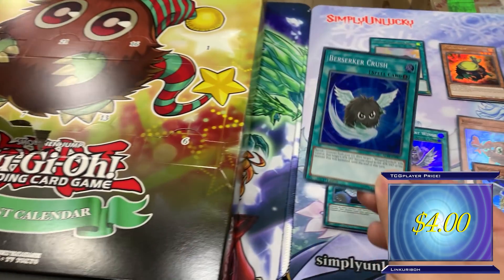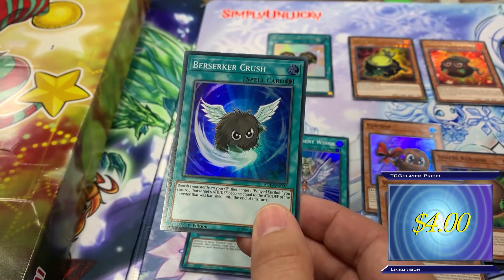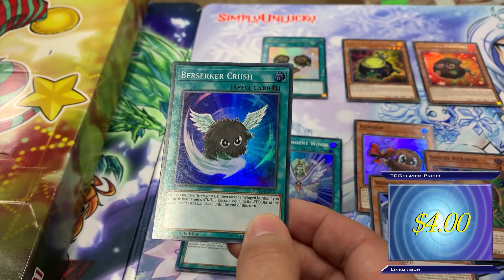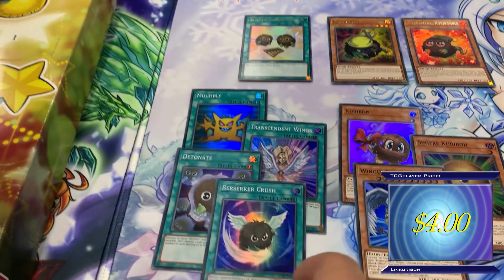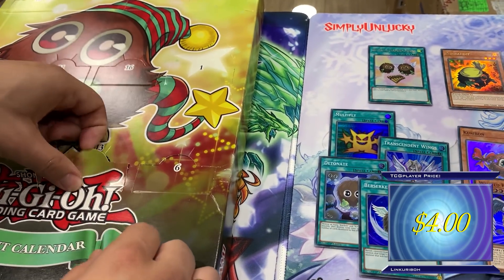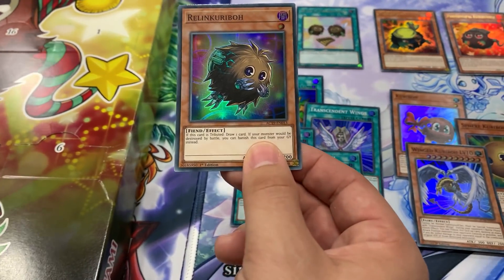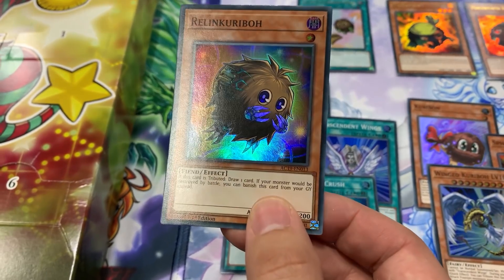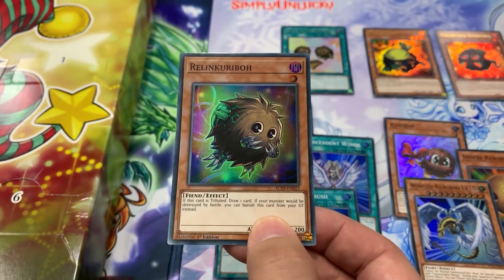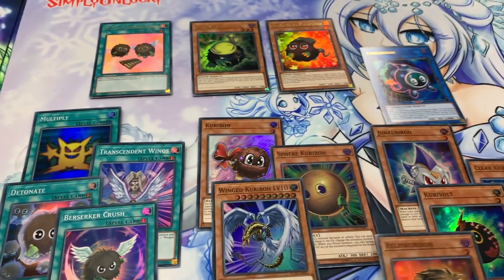Next we have Berserker Crush. Banish one monster from your graveyard, then target a Wing Kuriboh monster you control - that target's attack and defense become equal to the attack and defense of the monster that was banished until the end of the turn. Next, Relink Kuriboh - when this card is tributed, draw one card. If your monster would be destroyed by battle, you can banish this card from your graveyard instead.